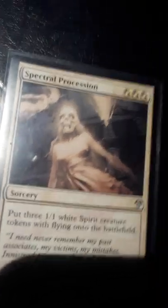I have four Spectral Processions, which are some of the best token-creators I have. The mana cost is flexible — I can pay three white mana, six colorless mana, or any combination. I have four of them because they're one of the best things I have for creating tokens.